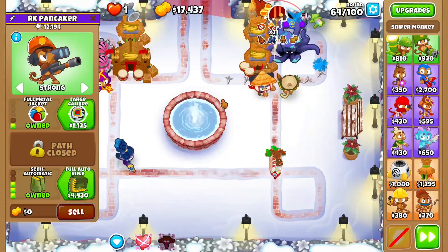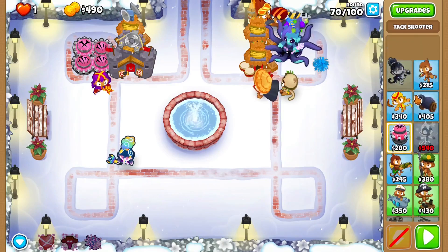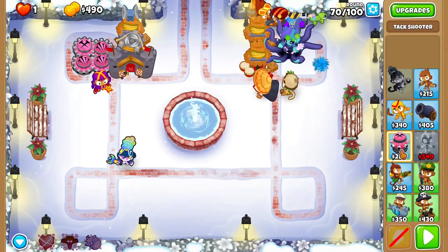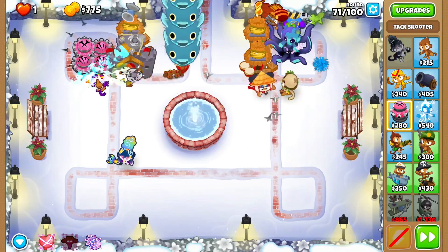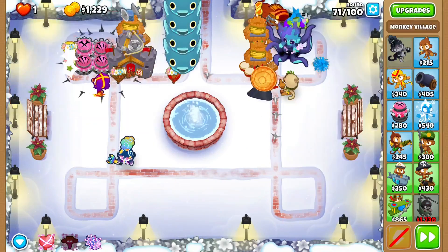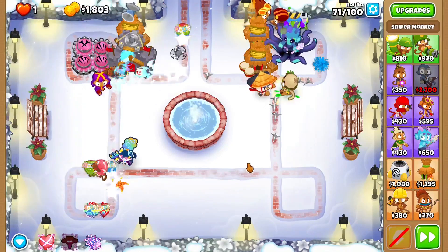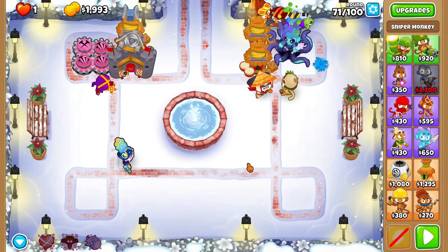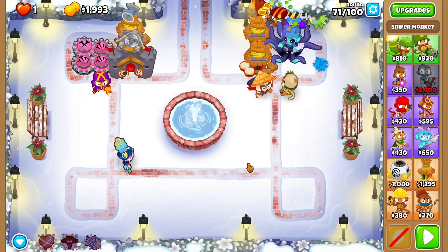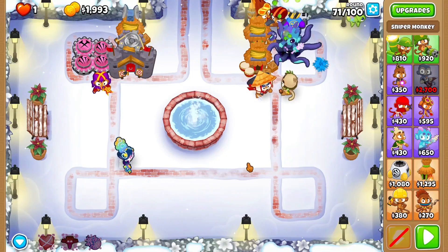If we need more defense, I'm going to upgrade RK Pancaker to a large caliber, and this to extra deadly spikes. I'm back — I want to get an ice monkey but I don't have enough money. I think I'm going to set up a primary core around this and probably get an engineer over here. Maybe upgrade this to deadly spikes, maybe this to a large caliber. I will see you at round 80 and at round 95. I think we won't have any problems with DDTs, so I'm going to skip round 90 and just go to round 95, then 100.